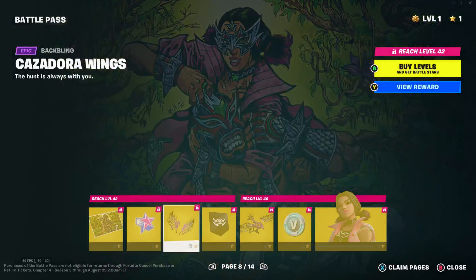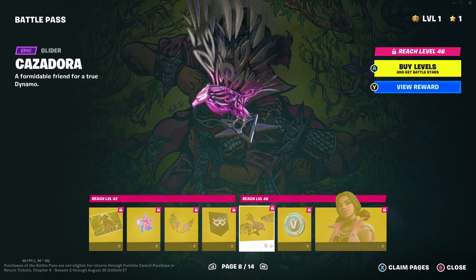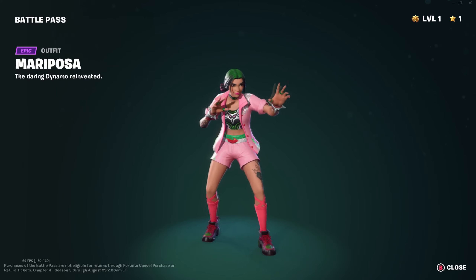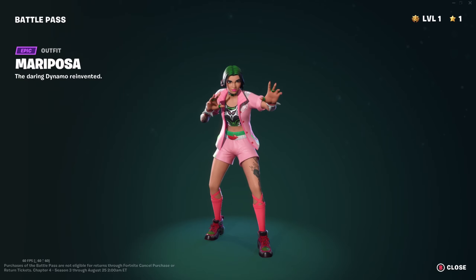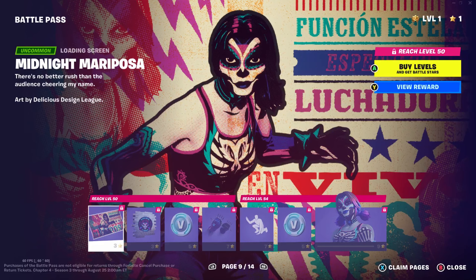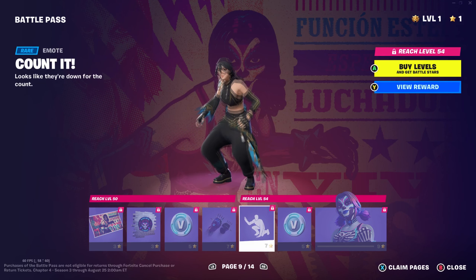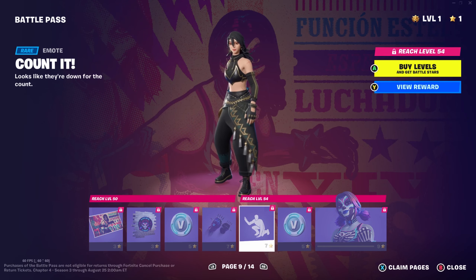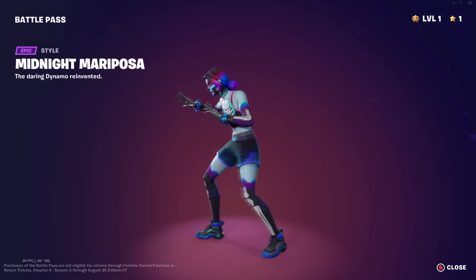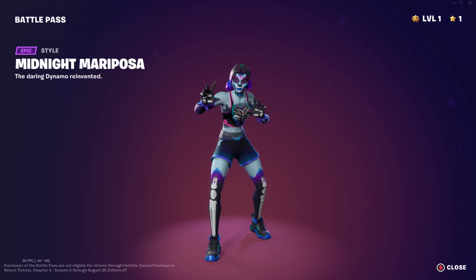Then we have Mariposa. Cazadora Wings - they look kind of cool. We've got the Cazadora Glider, it's like a bird holding a star. More V-Bucks and Mariposa herself - very interesting pose. She seems to be like a reworking of that really sweaty Mexican wrestler skin that exists. Very cool nevertheless. Midnight Mariposa stuff, more V-Bucks. We've got the Lucha Slashers - so yeah, Luchador skin, that's what she's supposed to be. The Counter emote - very much a wrestling-related emote. More V-Bucks and the Midnight Mariposa skin - probably one of my favourites. I really do like this style; I think this is one of the best parts of this battle pass.